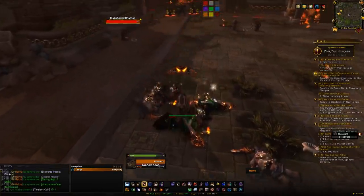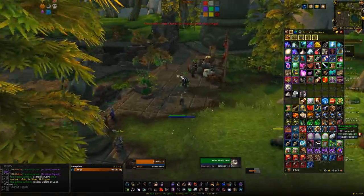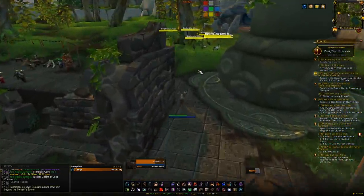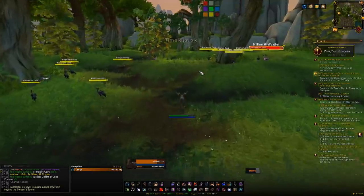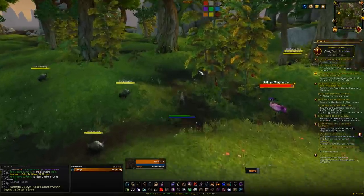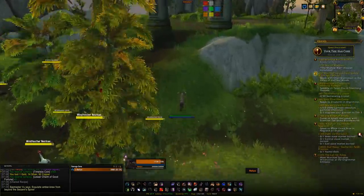Once you hit Honored, you'll be able to buy a Scroll of Challenge from the Quartermaster for 500 coins. Take that to the Firebreeze Terrace, off to the top left, use it on the pillar, and it'll summon a bunch of mobs giving you a burst of rep and some coins back. As long as you're looting the mobs you're killing, you'll end up with 100,000 coins no problem — just make sure to loot everything and kill as much as possible. Once you're Exalted you'll be able to buy your mount.